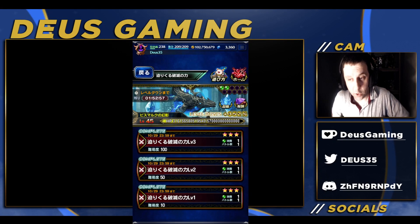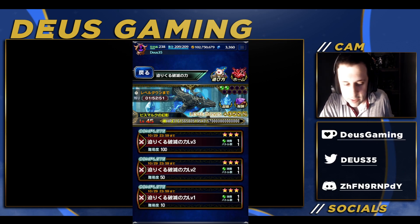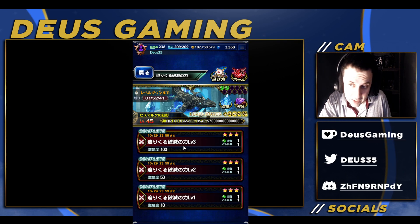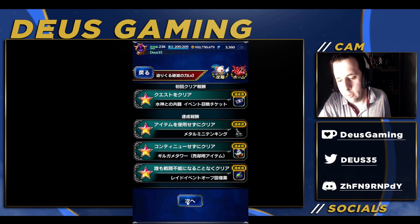Hey, what's going on guys? Welcome to another Final Fantasy VX's video. I'm going to be talking about an update that's been a long time coming. While this is not completely original, because the CN version had it, I showcased that probably in another video somewhere, but it will be finally coming to the gold version eventually. It is currently on the JB version, and what am I talking about? I'm talking about the friends list refresh.